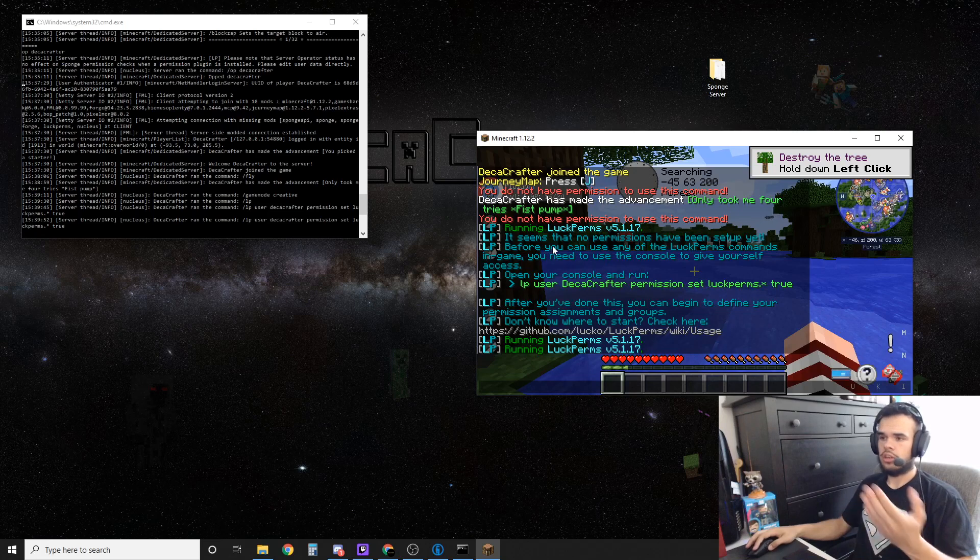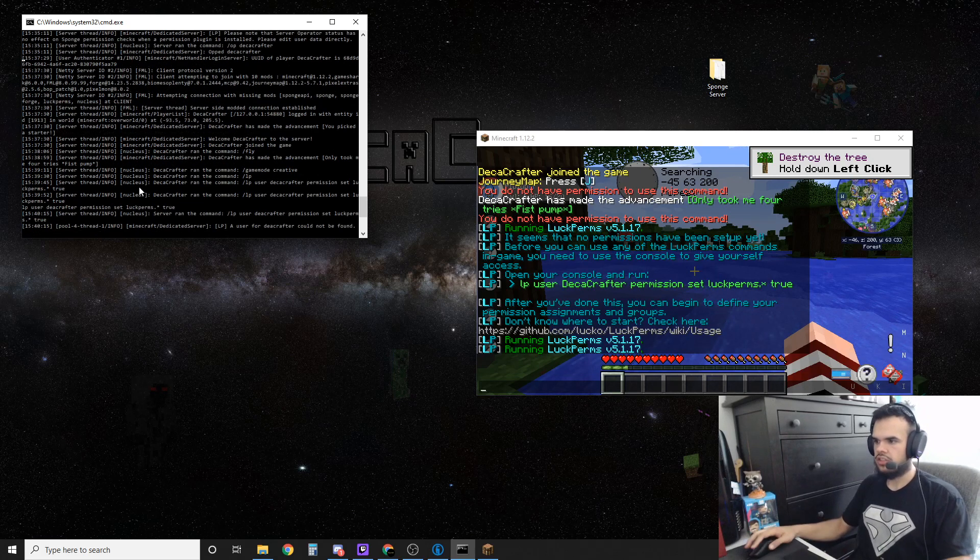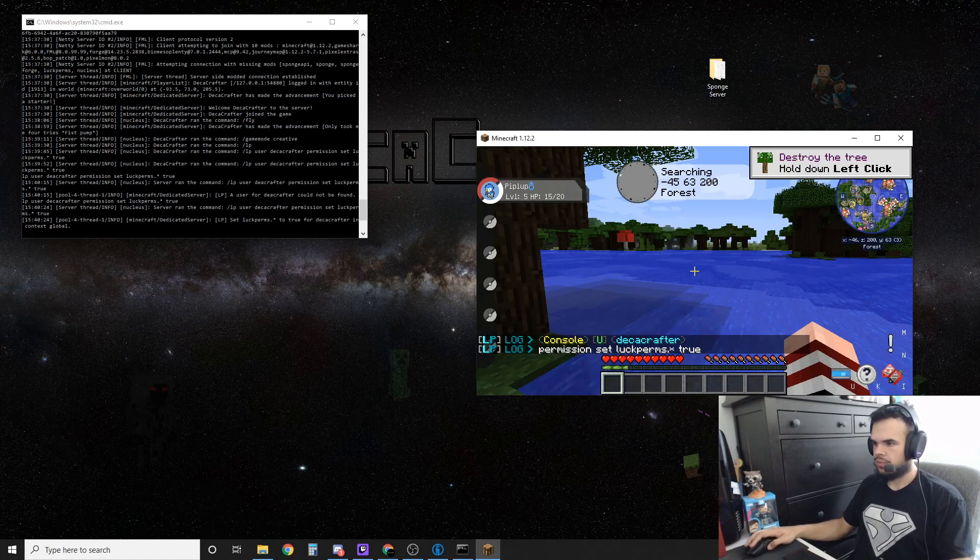Once you're in game, because you have LuckPerms it prevents you from using commands even if you're opped. When you first get in it'll tell you to type a command into your console. Go into the console and type: 'lp user DecaCrafter permission set luckperms.star.star true' — then hit enter. Permission set.